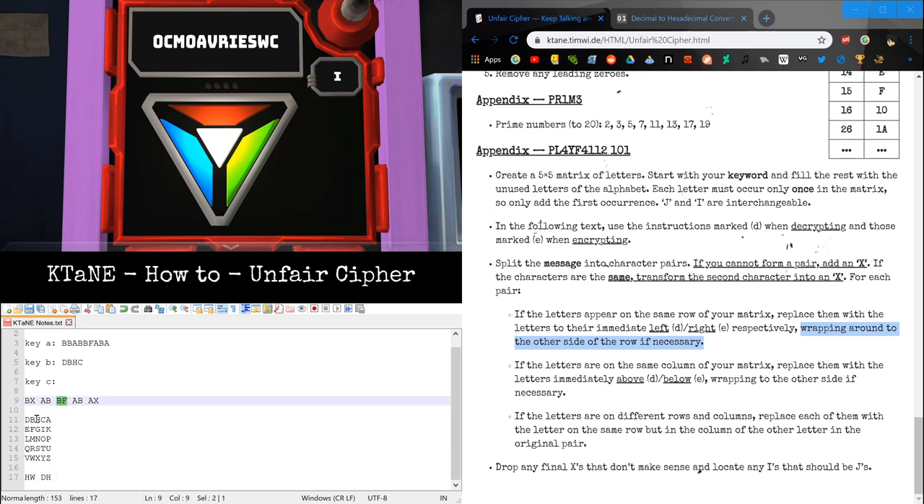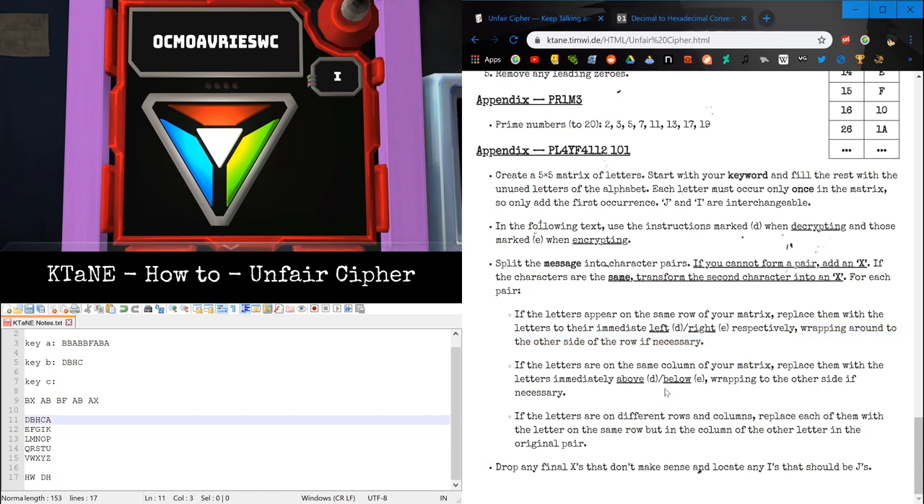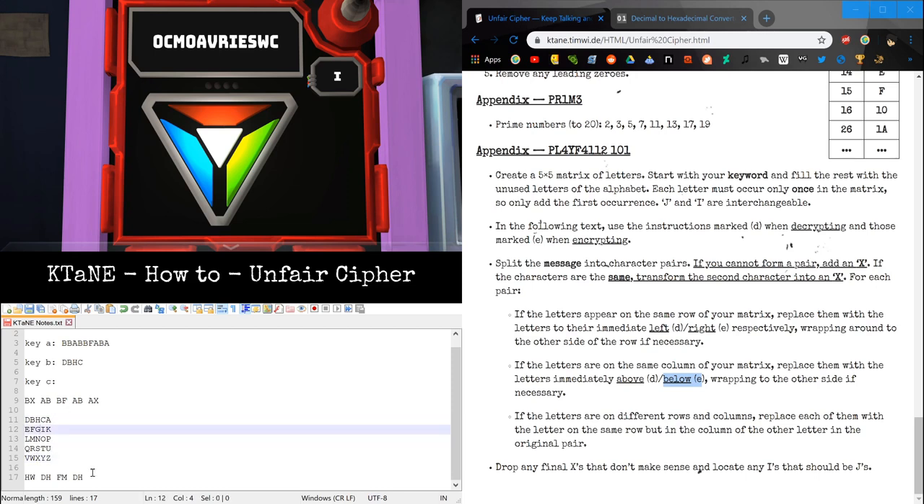Now we have Alpha-Bravo again — do the same thing. And Alpha-X-Ray: Alpha is here, X-Ray is here. Same row as Alpha, column as X-Ray, is Hotel. Same row as X-Ray, same column as Alpha, is Zulu. So now we have Key C.